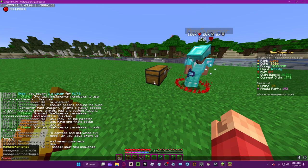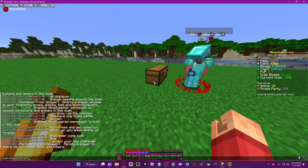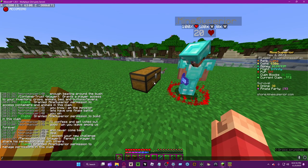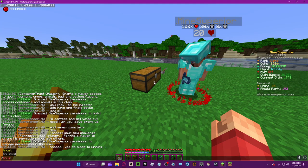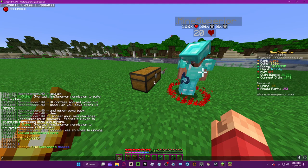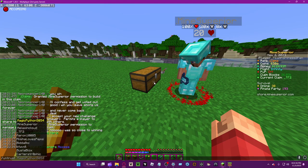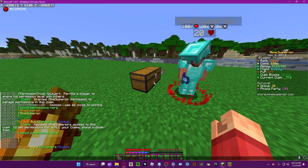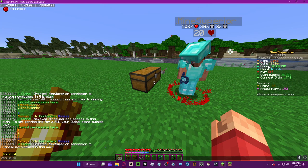And then there's the final permission type, which might seem like just another version of trust but it's actually different. It works differently in the sense that it's more of an additional thing. You can see here in the trust list it's very unique.